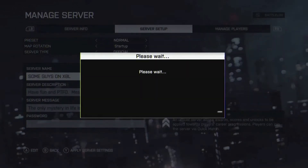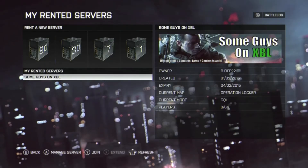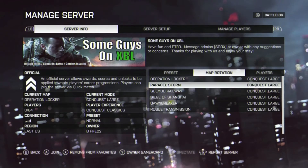So we stopped putting that in our description. We apply those server settings and as you can see it's Operation Locker, Conquest, official — a small map rotation. But now our server will take Quick Match traffic.